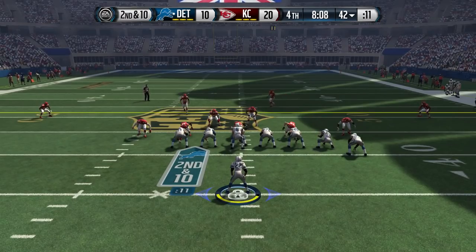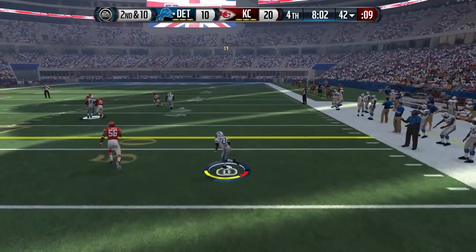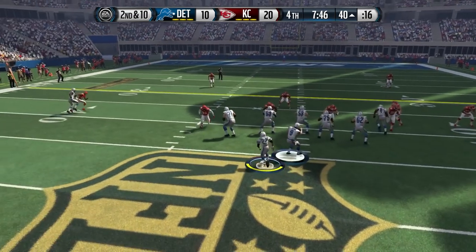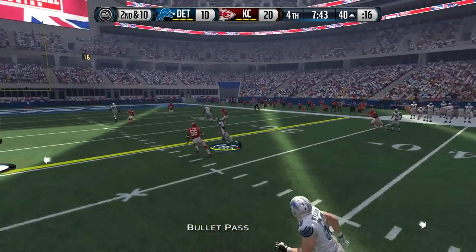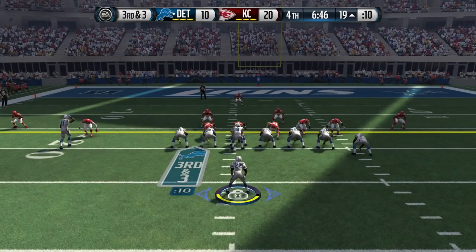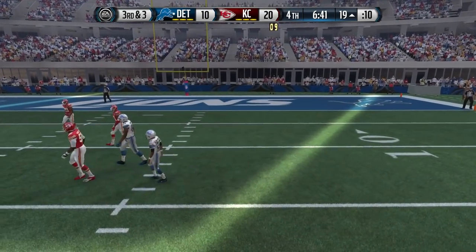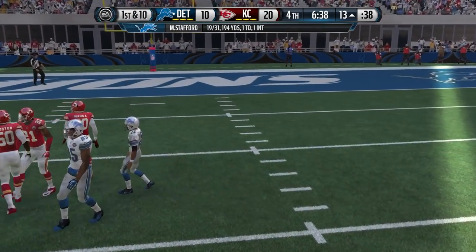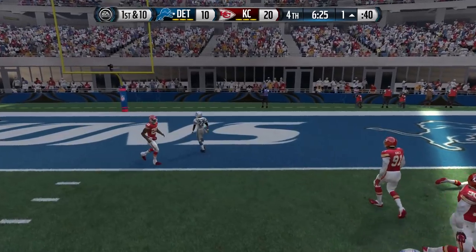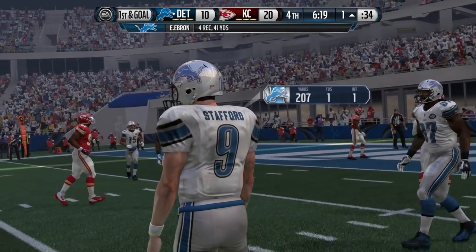Down to eight minutes — time ticking away and they need 10 points. Stafford throws for a catch and first down to the 40 of the Chiefs. Keeping some heat off Stafford makes all the difference, as he's able to throw for another first down. Third and three — a throw over the middle for a first down, getting down to the 13 yard line. Moving the ball with about six and a half minutes to play. The pass to the end zone is almost there — caught at the one yard line. First and goal, and Stafford is now over 200 yards passing.